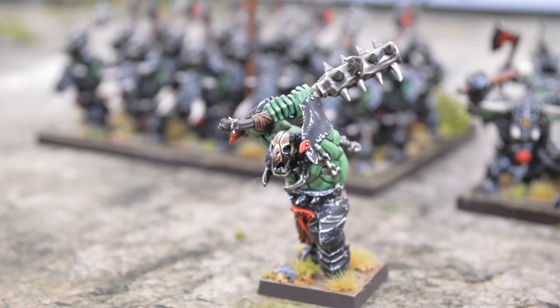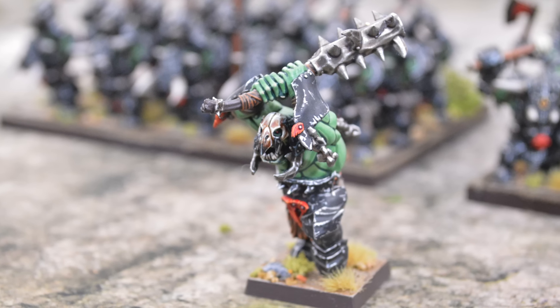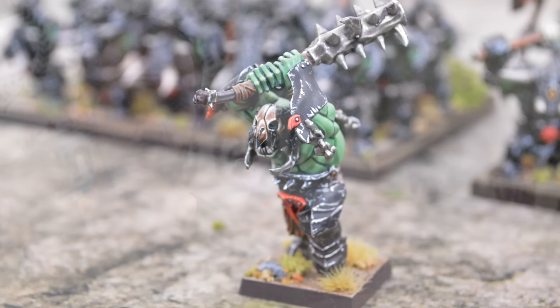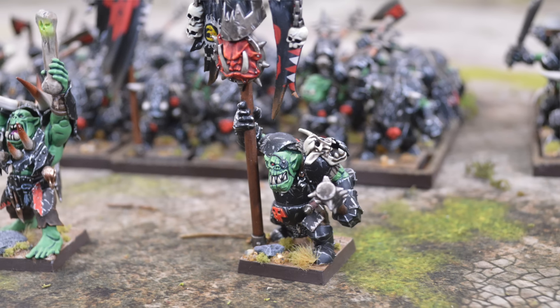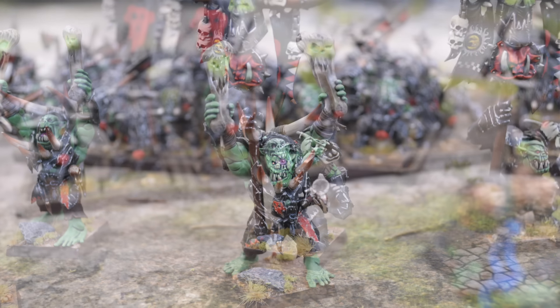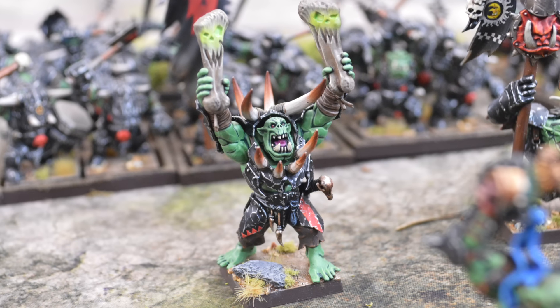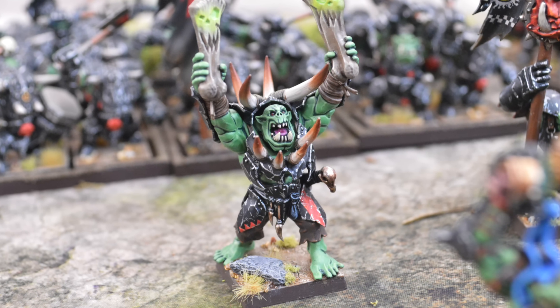My next character is a Black Orc Big Boss equipped with a great weapon and the Ruby Ring of Ruin — a bound item that lets him cast Fireball as a magic missile. My third character is a Black Orc Big Boss upgraded to be the army's Battle Standard Bearer. He has no extra equipment but comes stock with 4+ full plate armor and a chopper. My final character is a Level 3 Orc Shaman, now known as the Weird Knob, with a lore familiar, allowing him to select his spells rather than generate them randomly.